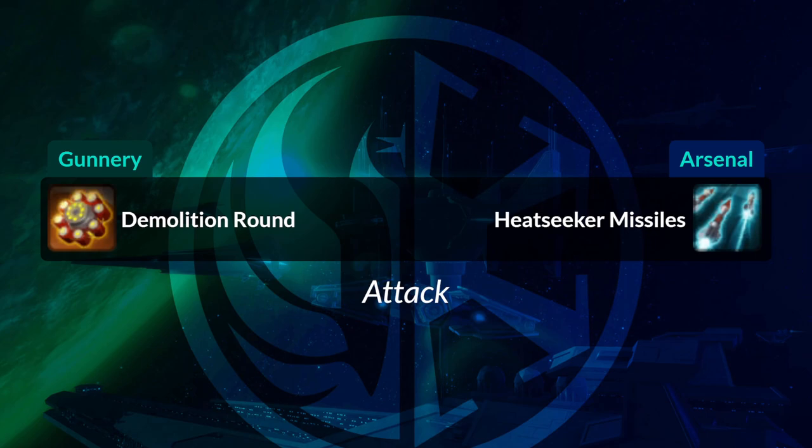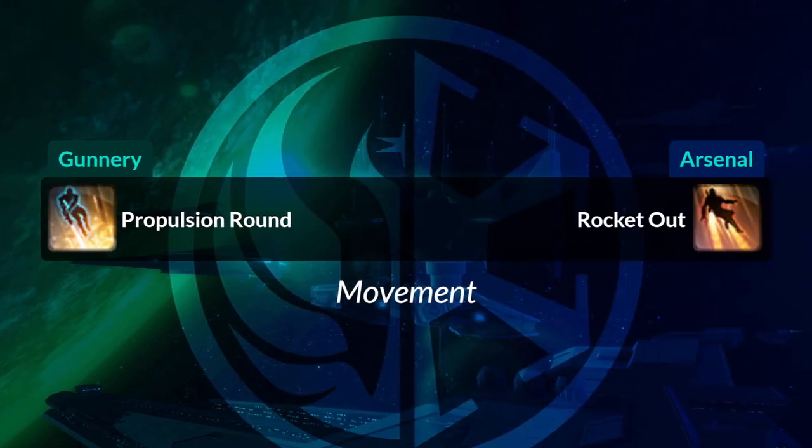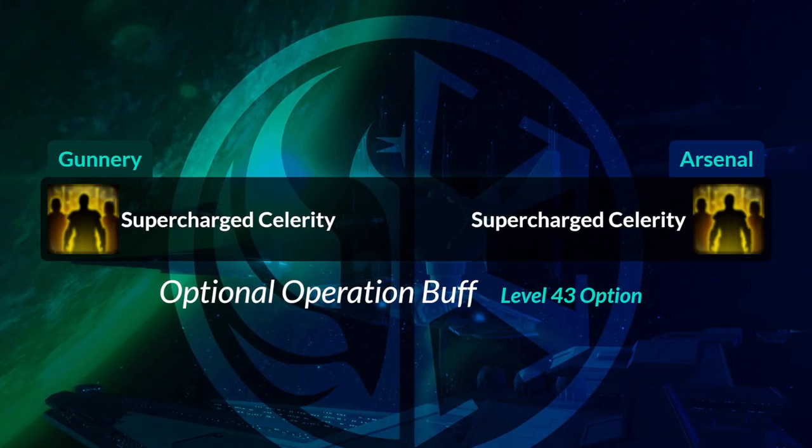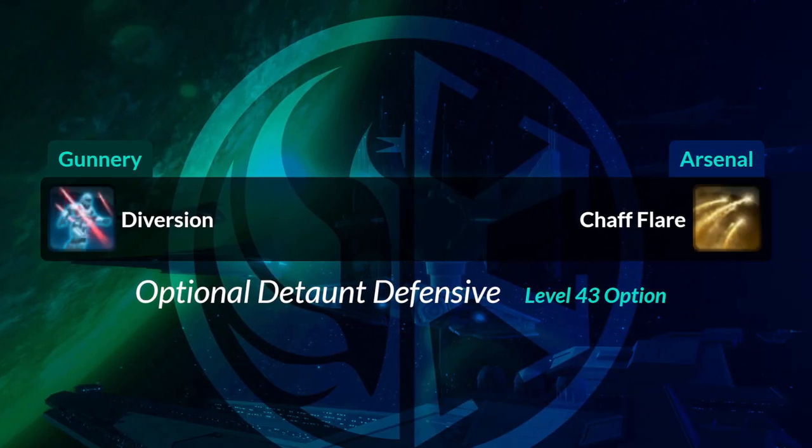Demolition Round becomes Heat Seeker Missile — a blue icon. Propulsion Round, which lets you jump back quickly, is called Rocket Out. Field Aid, your cleanse, becomes Cure — it's an orange icon of a man's body. Supercharged Celerity, if you happen to choose it on the tree, is the same on both sides. If you happen to choose Diversion on the tree, it becomes Chaff Flare.